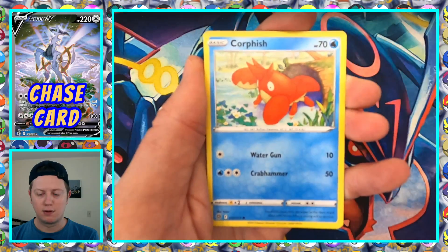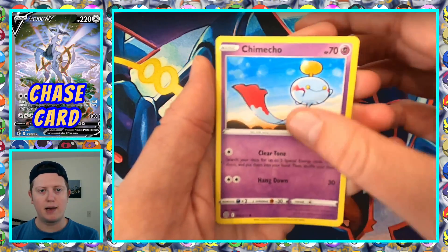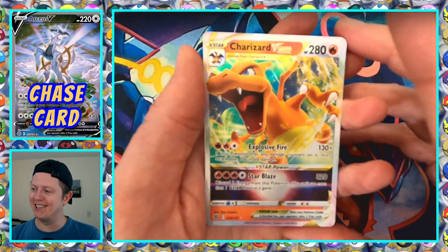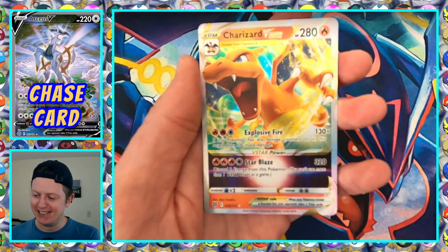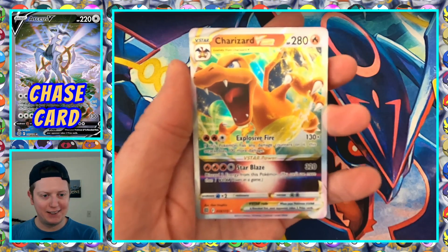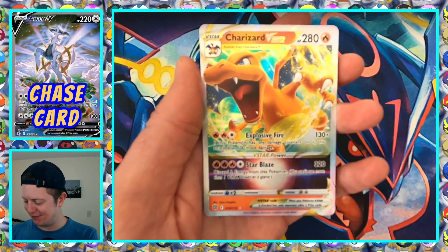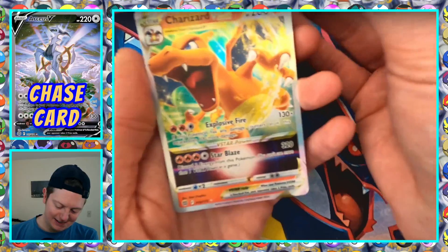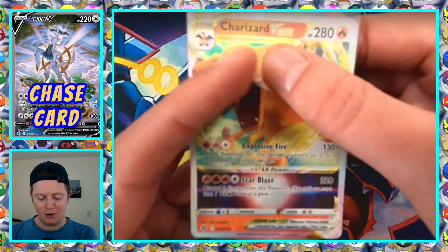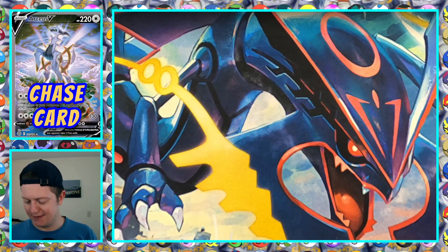Reverse Holo Flygon. Oh my god — we got a Charizard V-Star! We're getting all those arts. Not the Rainbow, not the Full Art or the Alts, but hey, we'll take it. It's a $20 market value right now. I don't sell my cards, but just to give an idea of its rarity — we got a V-Star. What if I just get all the Zards? Got a Full Art, got a V-Star, already got the V. Be wild.